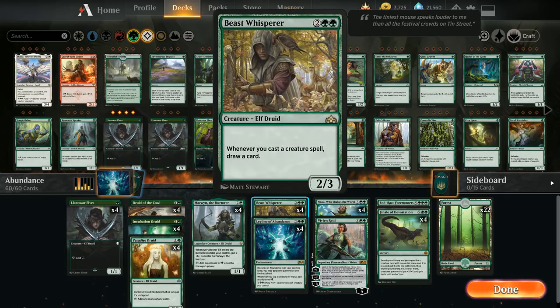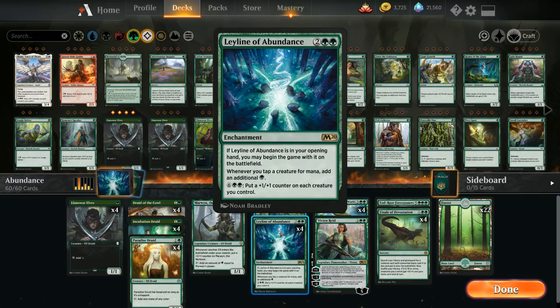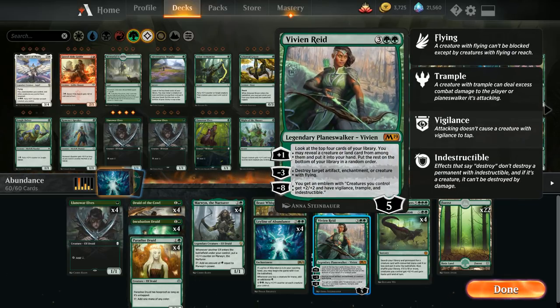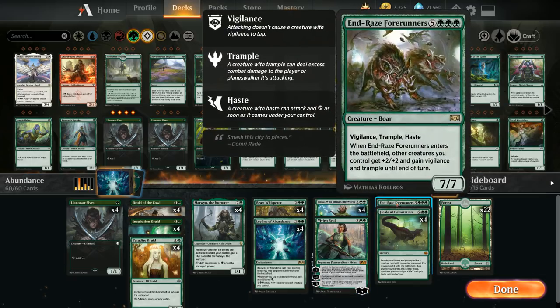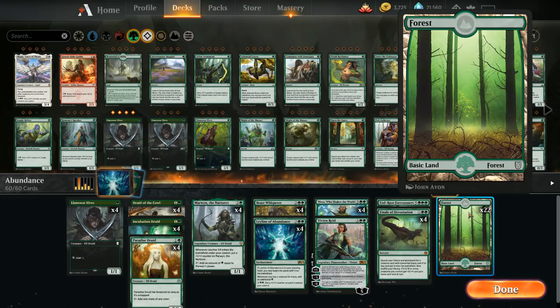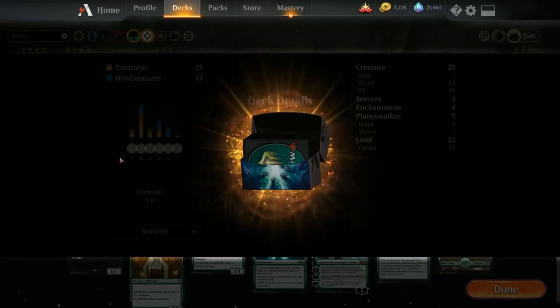Marwyn picks up a plus one/plus one counter whenever an elf enters the battlefield, then taps to add green mana equal to her power — scales up nicely the more we activate Leyline of Abundance. We also have four copies of Beast Whisperer as our card draw engine. With so many cheap creatures we can get Beast Whisperer in play quickly and leverage it for card draw. Four copies of Leyline — even if not in opening hand, still fine later. Four copies of Nissa Who Shakes the World, a single Vivien Reid for utility, and End-Raze Forerunners as the finisher to search up with Finale of Devastation. The mana base is 22 basic Forests. Now let's jump into some games.